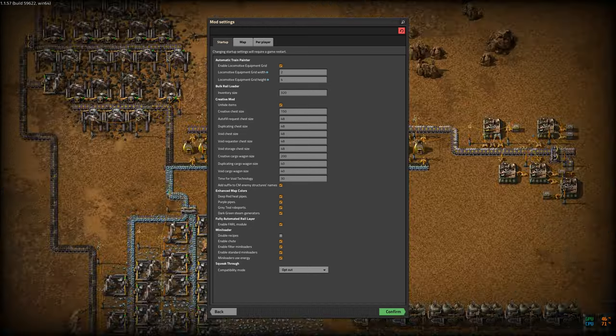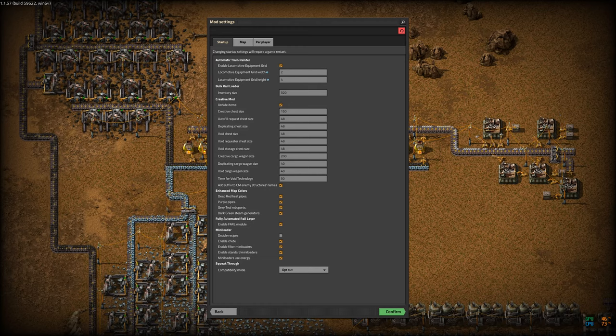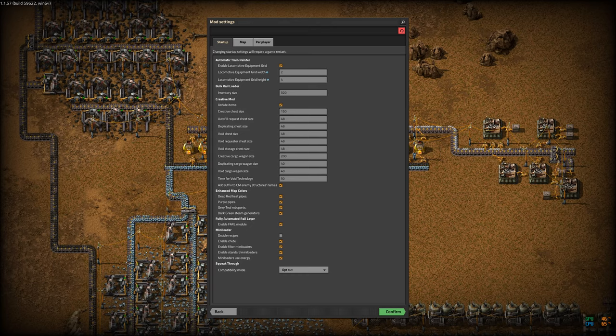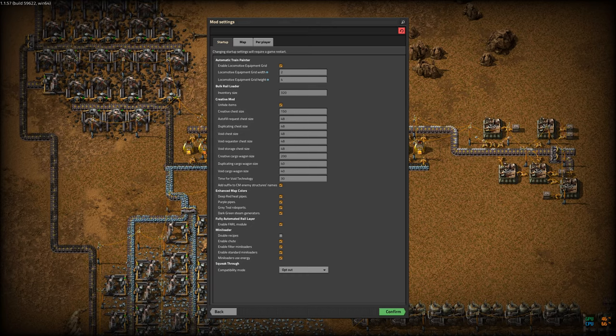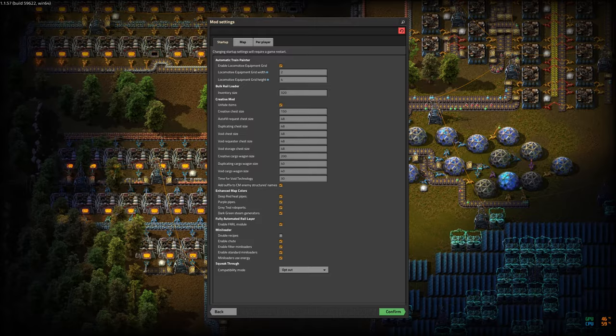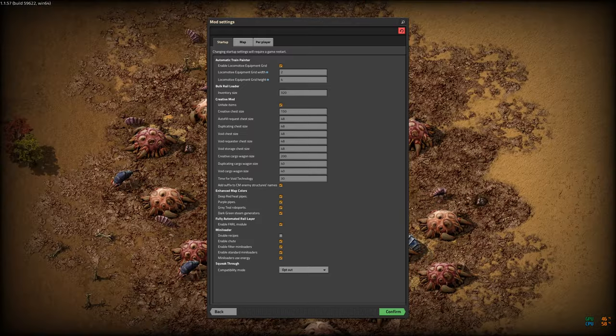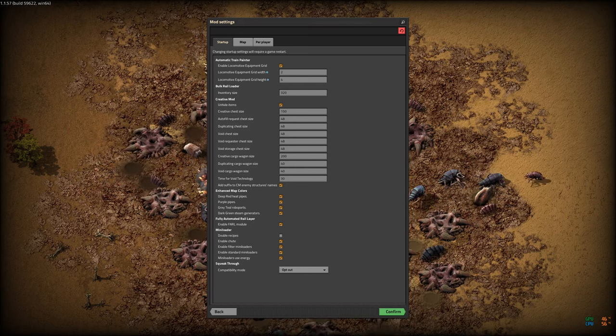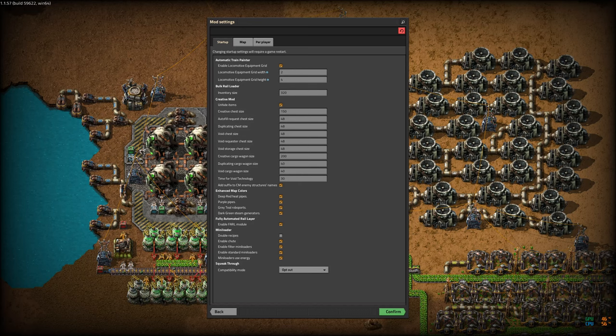The final item I added was Fully Automated Rail Layer, which allows me to hop in a locomotive, run out towards where I'm going to put something, and have it lay down the railroad tracks. This saves a lot of time and effort — it means I don't have to stop the video, walk out there, lay the rail, and work out where my signals are. Along those lines I have several other train-related mods, including Automatic Train Painter.